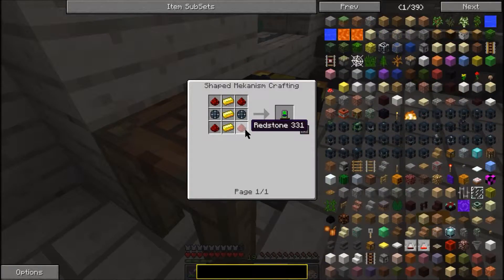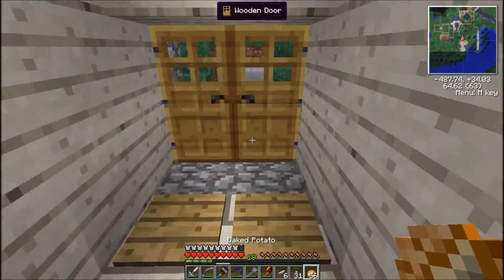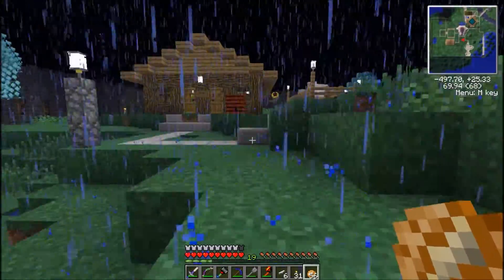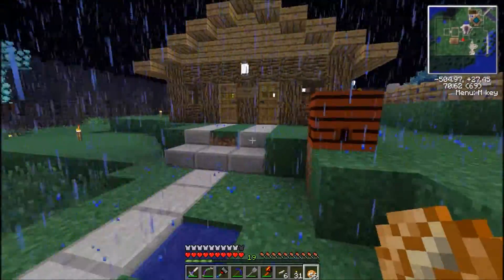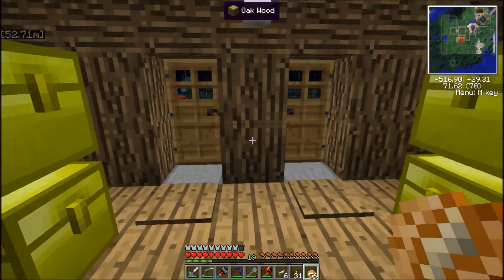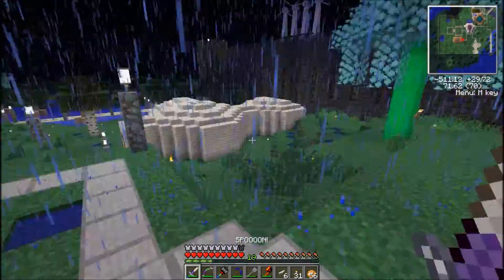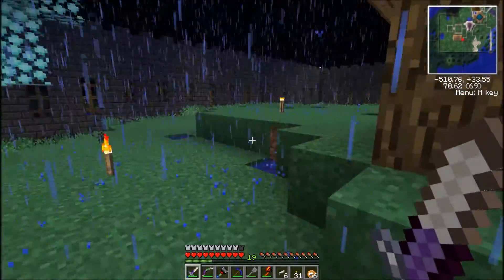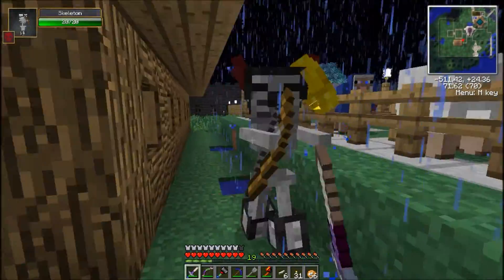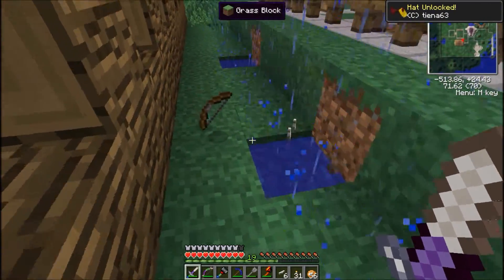So we need to make energy tablets, which is enriched alloy. Let's go get some more redstone and some gold. I hope we've got some gold ore still. There's a skeleton out here. There he is — okay, he's dead. Nobody panic.